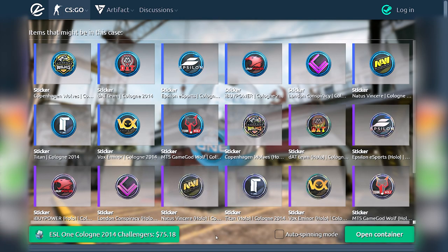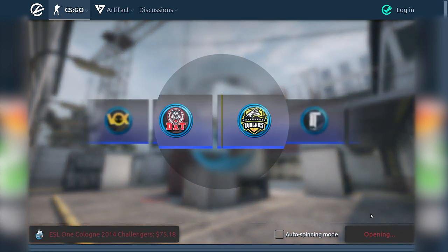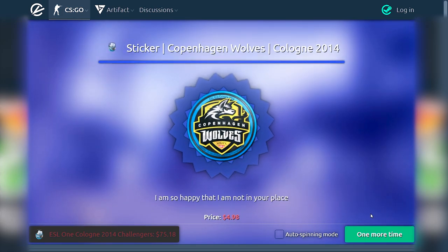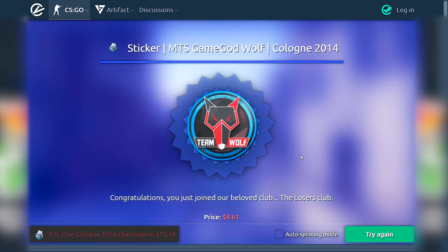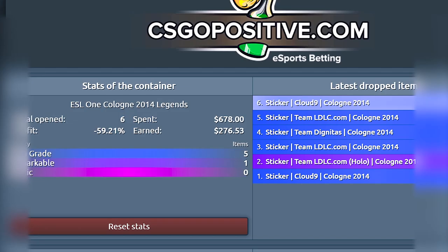First one out of two only — and nothing. And the last one — bad. But this means we saved our luck for the two Kato 14 capsules.